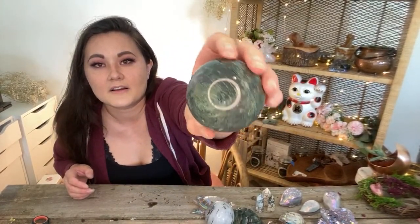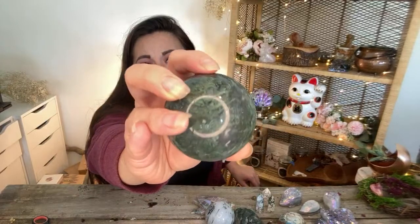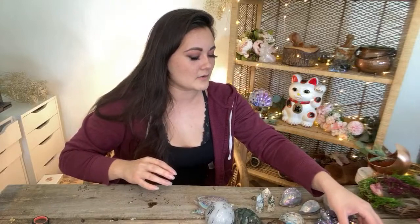Oh, another moss agate sphere there. I love the depth in this piece — I love when the inclusions look really mossy like that. It's so pretty. I'm going to have to start putting these somewhere where they're not going to roll — I forgot I got so many spheres going. Gorgeous!